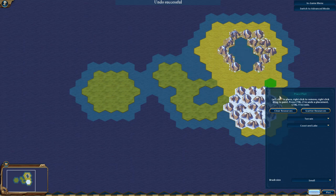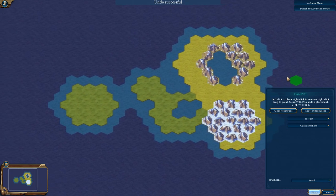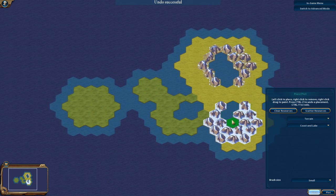Each terrain type comes with flats, hills, and mountains. So you've got grassland mountains, plains, tundra mountains — all the variants. I'm not going to talk about what makes a map good or bad in this instance; I'm simply covering the actual techniques of making the map. That could really be an entire series all in itself. Now I'm going to add some cool little lakes to this beautiful map.